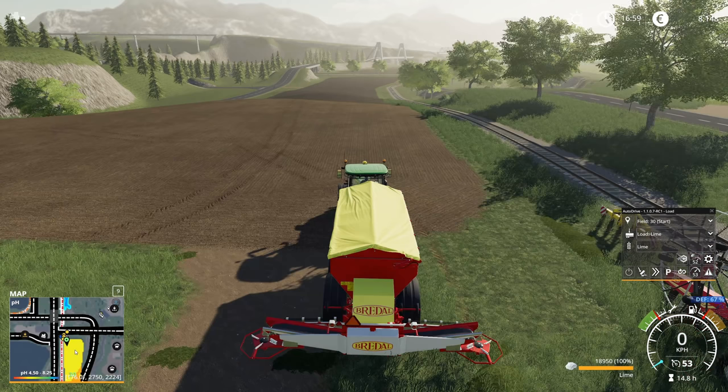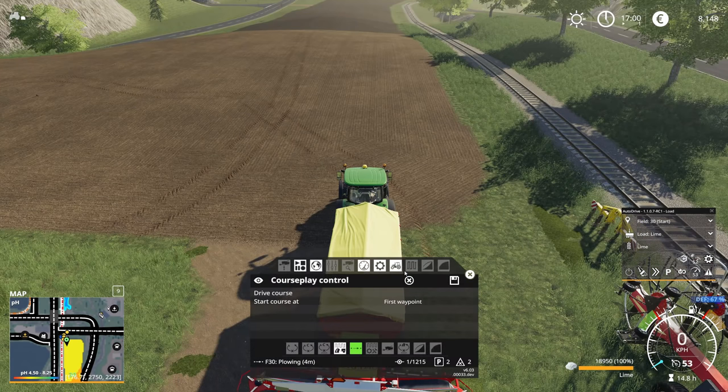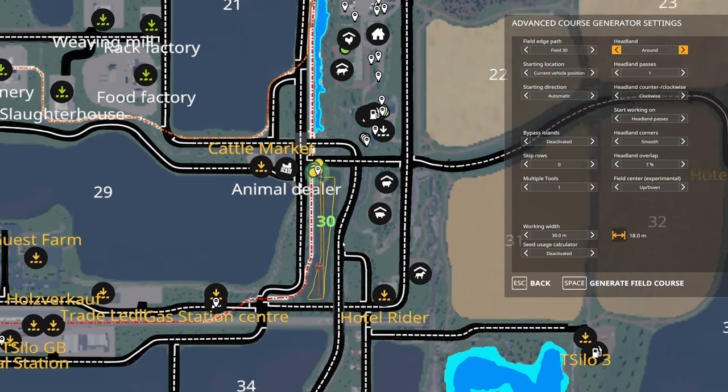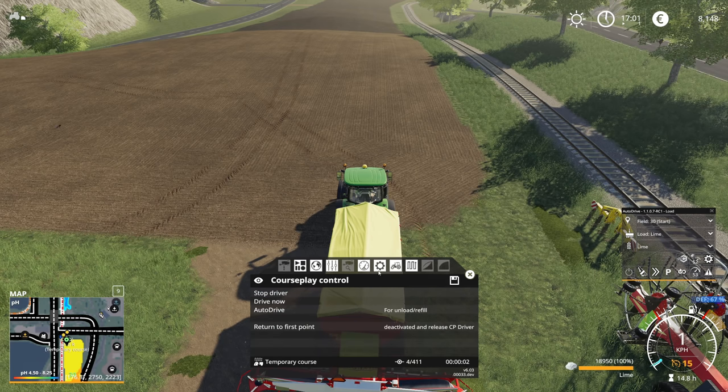I had to drive onto the field a bit and now you can see the pH levels. If we hit the F1 menu we can see in real time what's happening — it's gonna automatically apply as much lime as is required. You could do this manually, but that goes too far for my taste, so what I'm gonna do is set up a route with course play. Field 30, one headland, and that should give us a nice course.